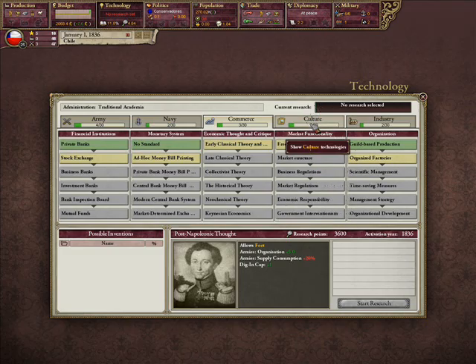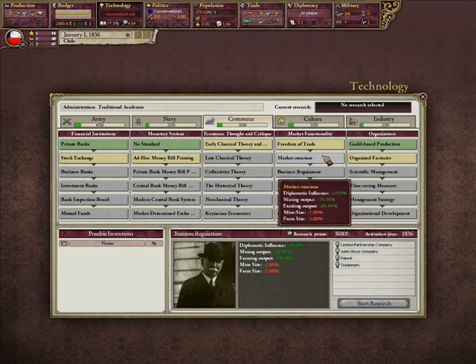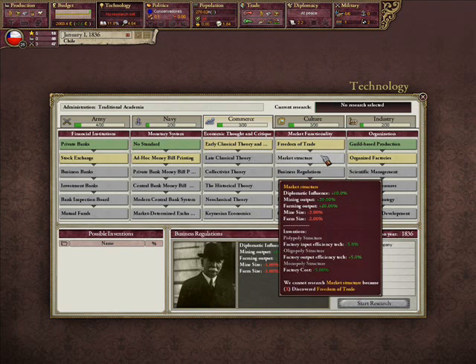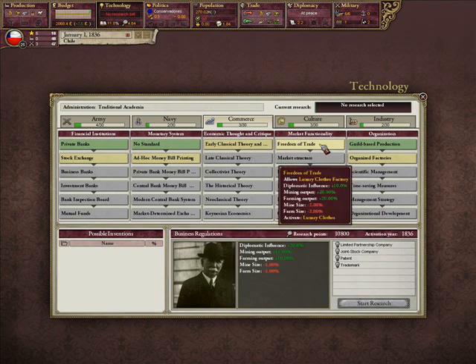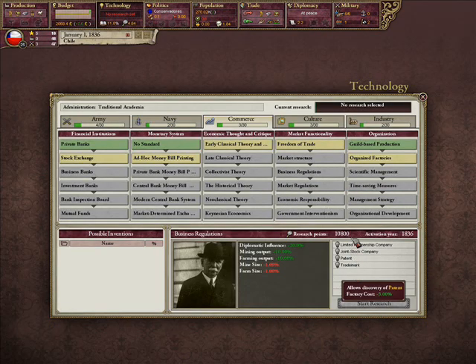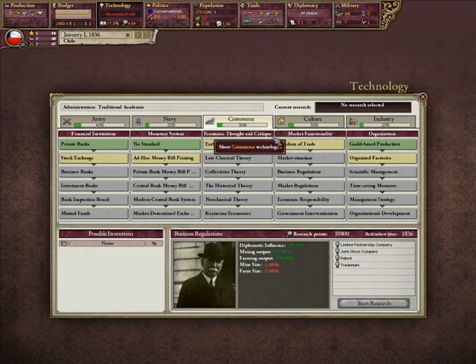One of the major things is the market functionality tree. The first three techs give you mining output and farming output, making it so that essentially you have two and a half freedoms of trades, plus the diplomatic influence you get, plus the factory cost and tax efficiency helping technologies from these techs anyway — which means that they're kind of buffed.